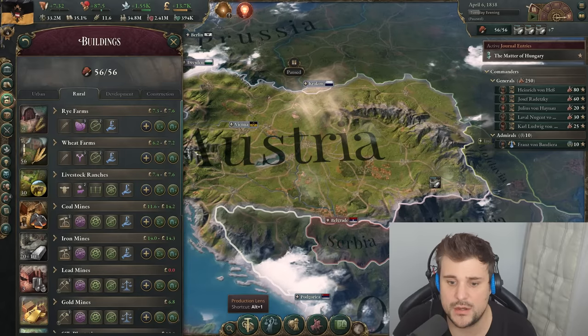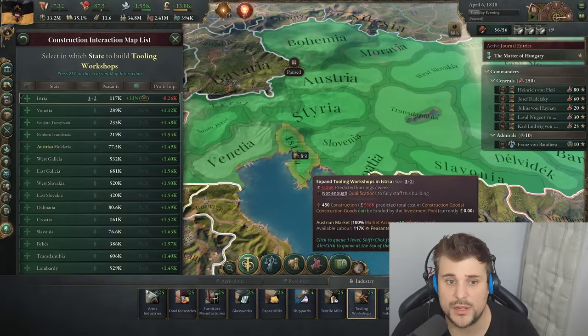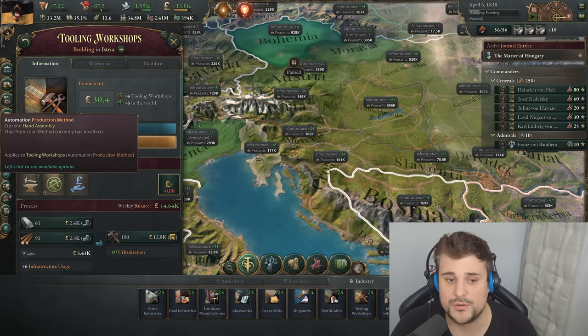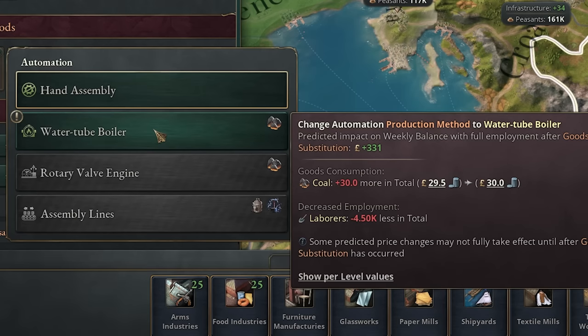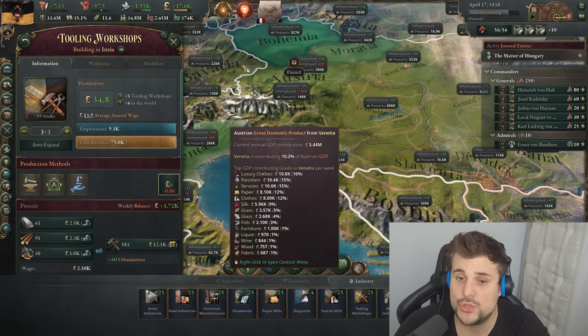Now we need to think about production of tools — we need to make that domestically within our country and not import it. Go into production lens, then industry, first industry, and go on tooling industry. There is some in Istria right now. We might produce three more here — it's making a really good profit but we're still going to subsidize it. We can also go from hand assembly to water tube boiler, which reduces the amount of employees, meaning we can produce this more efficiently. France is offering a trade agreement — do not do this because you're probably making a lot of money from tariffs from exporting coal to France.